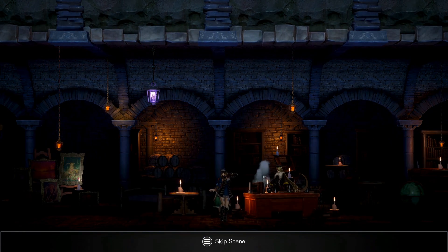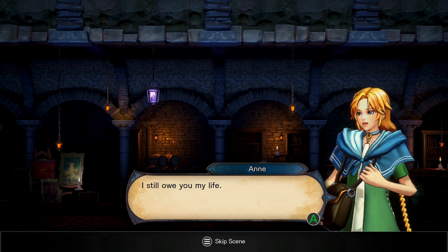All right, we got the village key. What's up Nina? Oh, I still owe you my life. It's true. Again, don't get any ideas about dogs — just stay away.